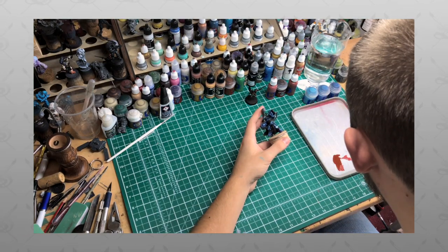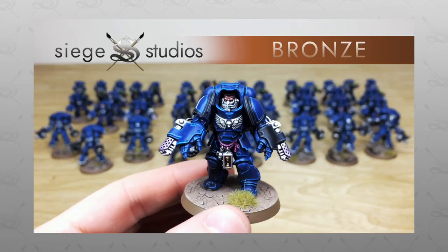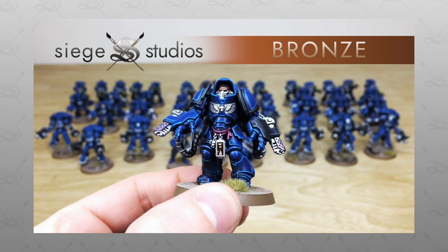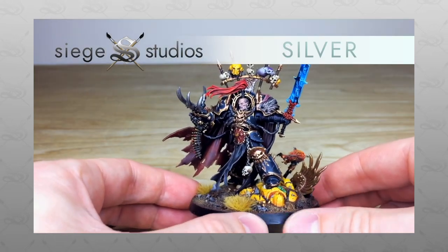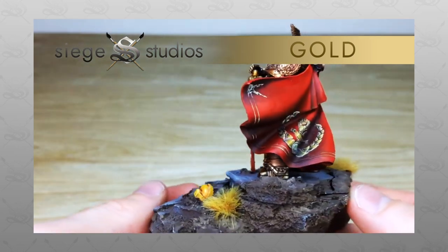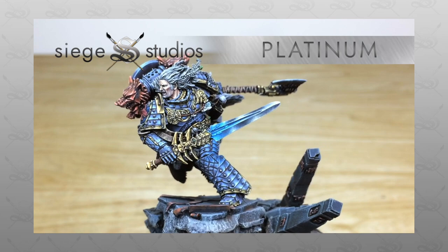If you are new to Siege Studios' YouTube channel, welcome. Siege Studios is a UK-based premium commission miniature painting service offering four levels of painting, starting with our Bronze premium gaming level all the way up to Platinum, which is our competition entry quality. If you're interested in a quote for a character — as we are character specialists — all you need to do is head to the description of this video where you'll find a link that says 'Get a Quote'.